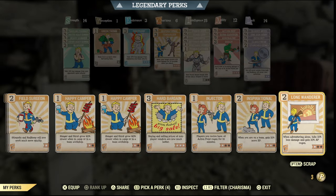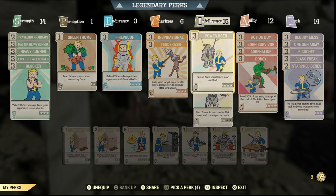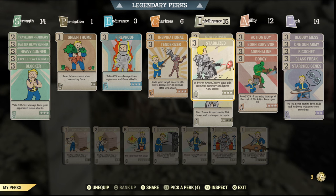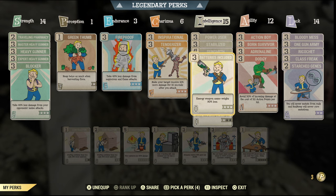Under Charisma I use Inspirational because I was playing in a team, but if you're playing on your own you can always use Lone Wanderer. Tenderizer means my target receives even more damage — this is a must-have perk. Power User is good since I go through quite a lot of fusion cores. Stabilized is important because you ignore the target's armor. Gunsmith — I've always found my gun breaks quite often without it, more of a quality of life perk, but I'll throw it in there anyway.